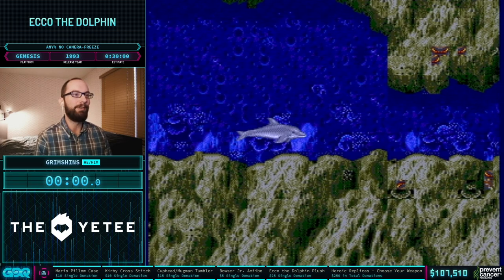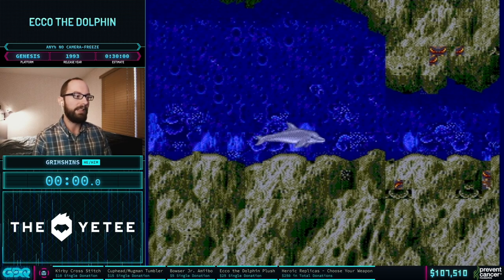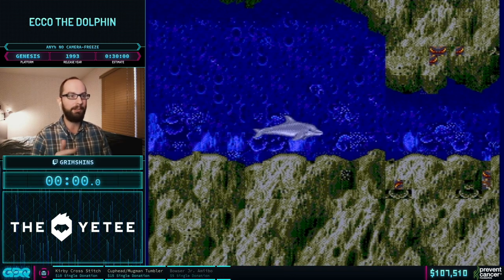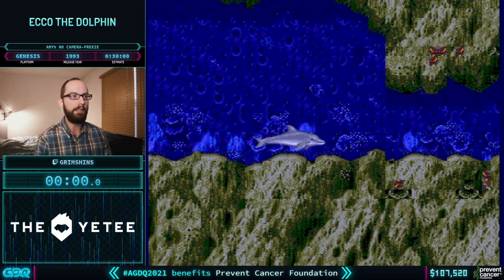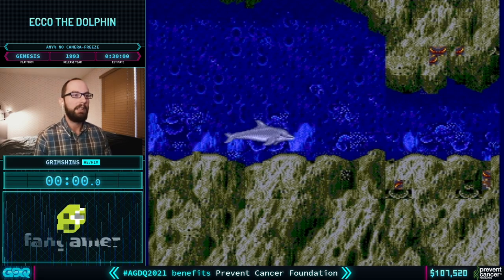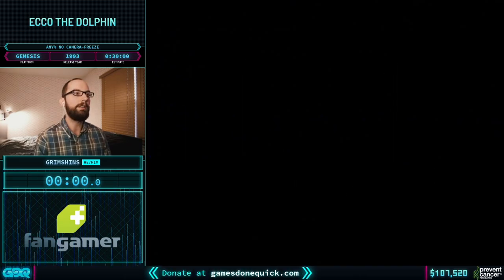There's not really a good way of counting it down, but I'll just go ahead. This game does have some flashing lights in the first level, so if you're sensitive to that you might want to look away for the first 20 seconds or so. With that, let's get right to making this dolphin go fast. Three, two, one, go.